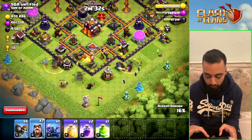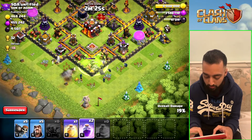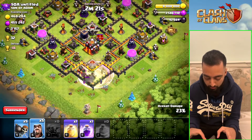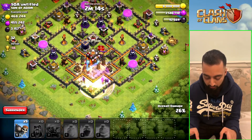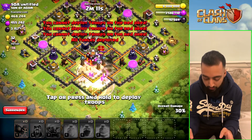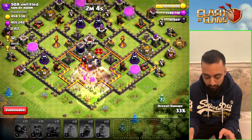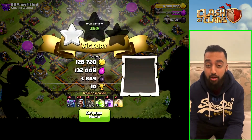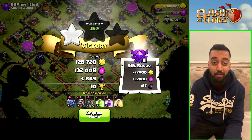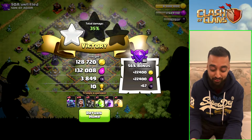Looks like we're going in. I drop a jump spell and a freeze spell, and we're in the middle of the base. Are we gonna get the town hall? It's going to be difficult — and we got the town hall! We're not getting much more, but I'm happy with that. I didn't expect to get to the middle without my Queen and King — maybe with heroes and clan castle troops I would have. But you can't be disappointed with 3800 Dark Elixir. I'm calling that a success.